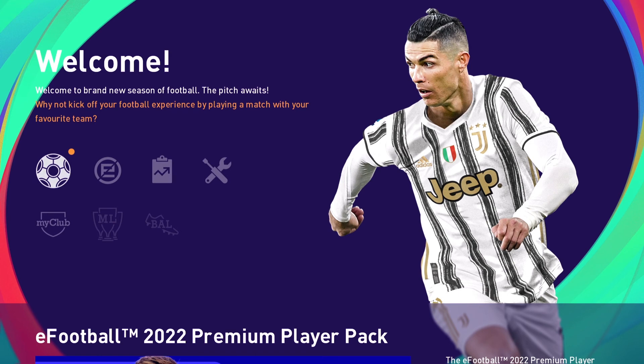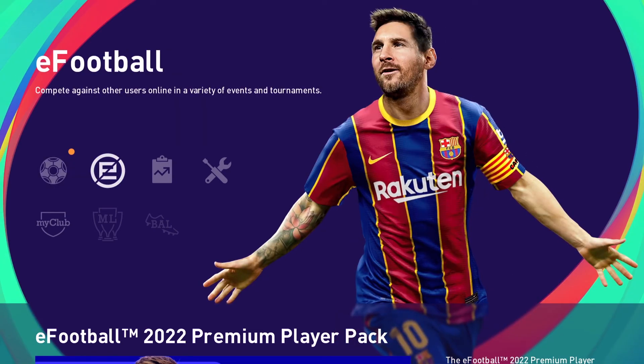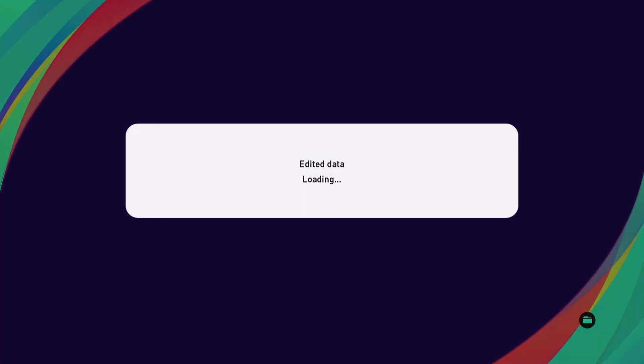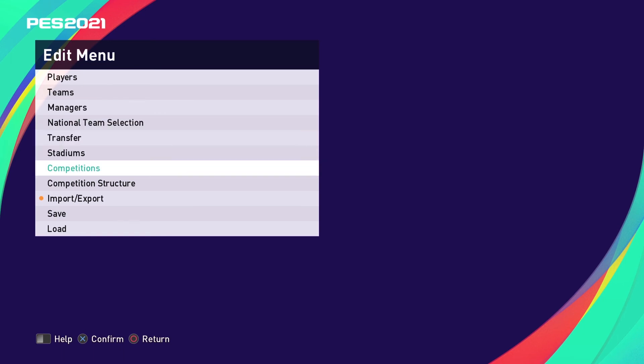Hello, welcome back to Martin Games. Today we're looking at eFootball Pro Evolution Soccer 2021. This is a free game — you can get the season update which is about £2.50 on PS Plus if you have PS4 membership. There's a welcome screen that takes you straight into a game, and you can access online events, tournaments, statistics, and settings where you can edit your own players and team.